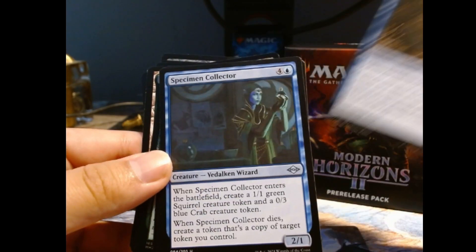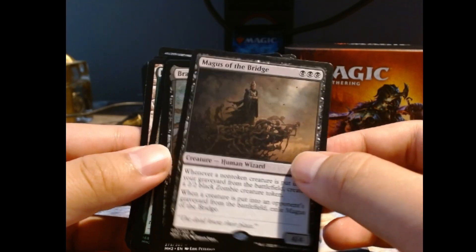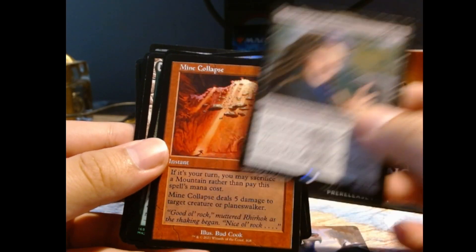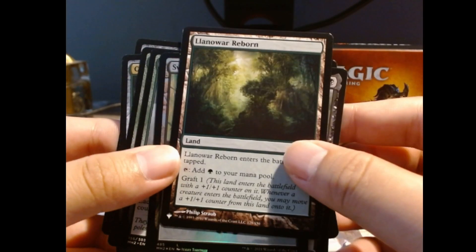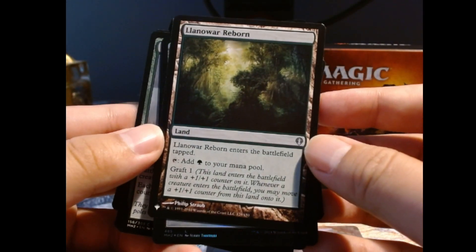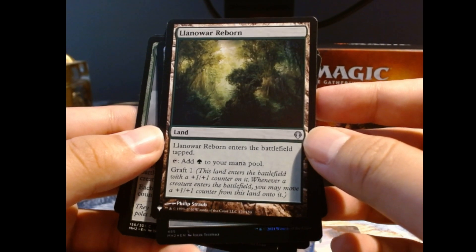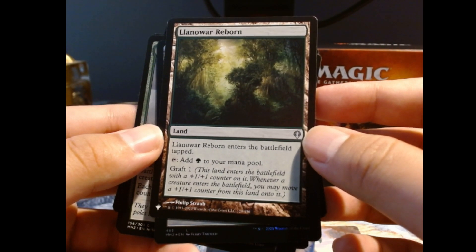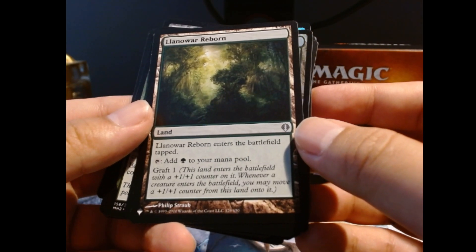Junk Winder. Magus of the Bridge. Braids. Oh, Mine Collapse. Oh, we got a list card — Novijen, Heart of Progress. Enters the battlefield tapped, adds a forest to your mana pool, graft one. It enters with a +1/+1 counter. Interesting — whenever a creature enters the battlefield, you may...